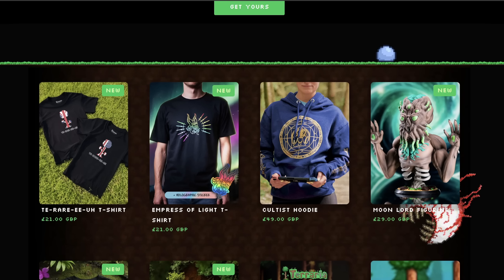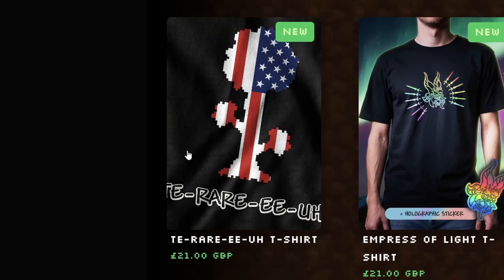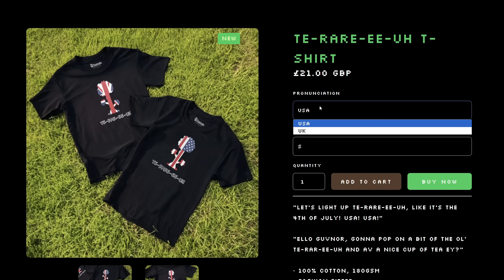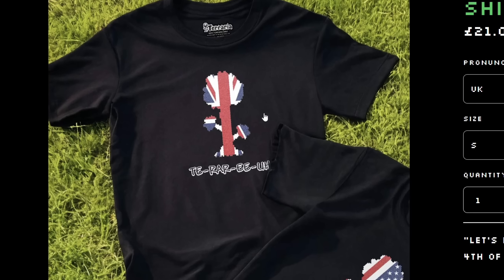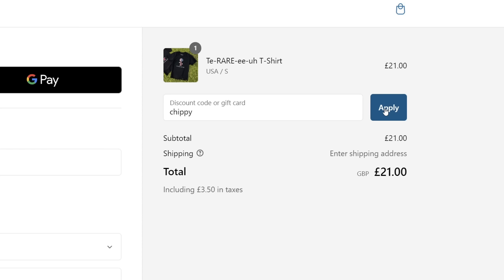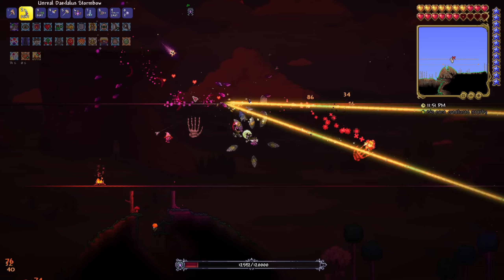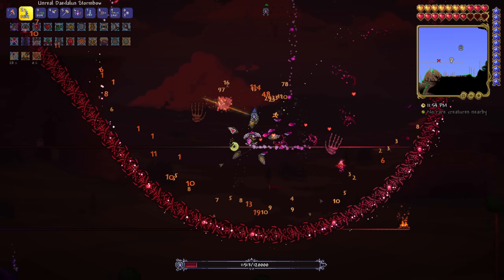Terraria.shop has a brand new design — this is the Terraria shirt, and it comes in two different flavors: UK and USA. Obviously this will be the one I'm picking up — I've actually already ordered mine. If you want to save some money and buy some official Terraria merch, code CHIPPY will save you 15%. This is an affiliate code, so by using it you directly support the channel, and by buying official Terraria merch, you directly support Relogic.